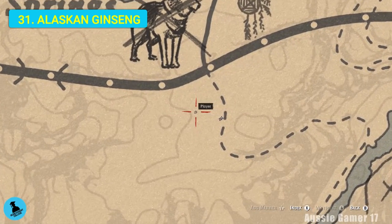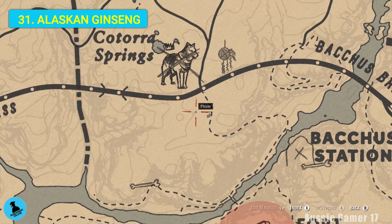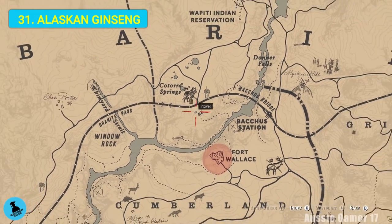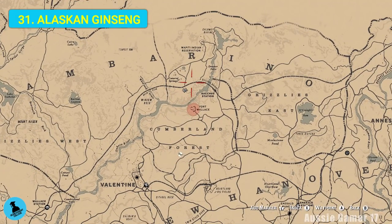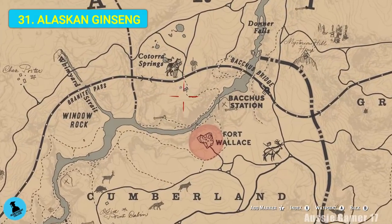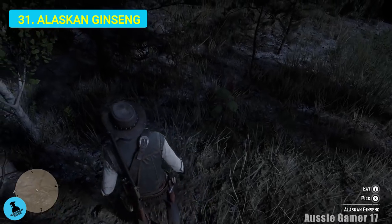Literally just a few meters from the violet snowdrops, sort of towards the west - I'll zoom out to show exactly where we are - north of Cumberland Forest and Fort Wallace, just near Cotorra Springs. We have got Alaskan ginseng.